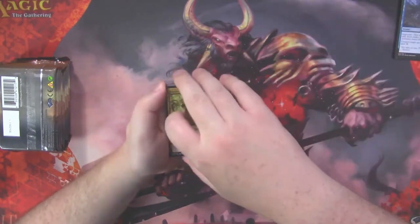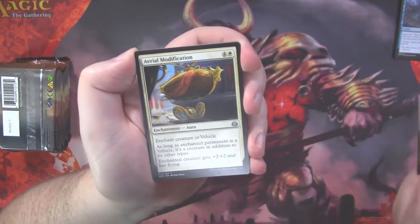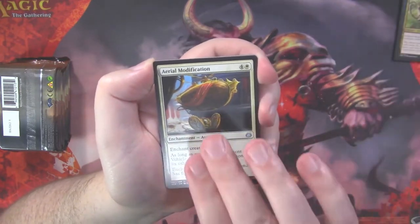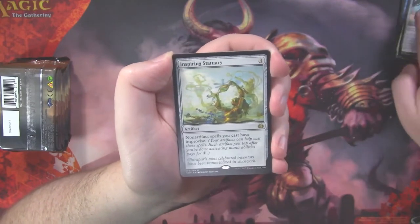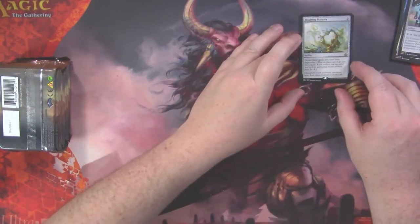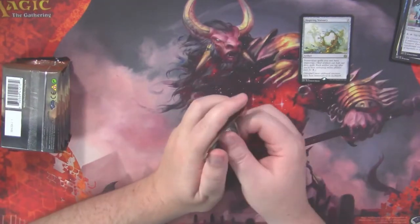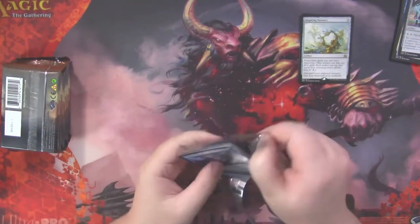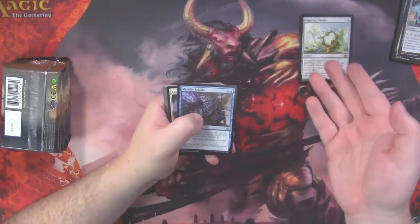We're gonna keep the packs with the foils in them to the end. Outland Boar, Aerial Modification, Pacification Array, and our rare is an Inspiring Statuary. We'll leave our rare right there. And there is a foil in that pack. Inspiring Statuary is a very good card — a couple bucks, I believe.